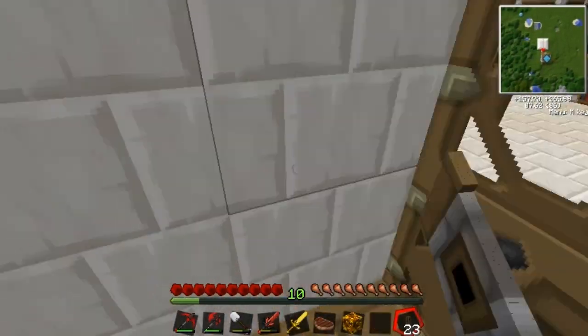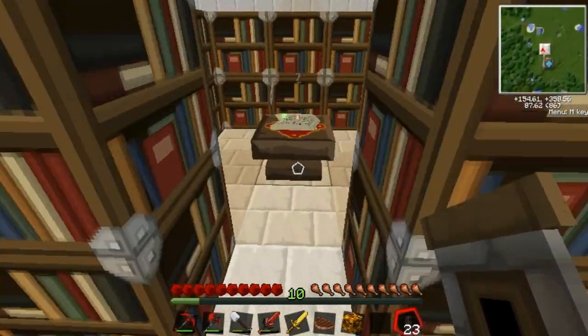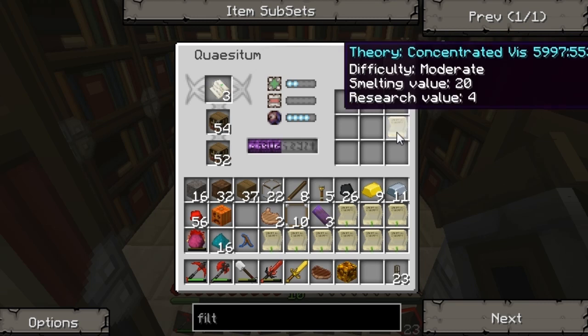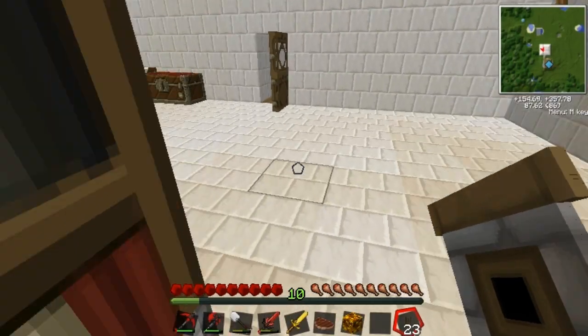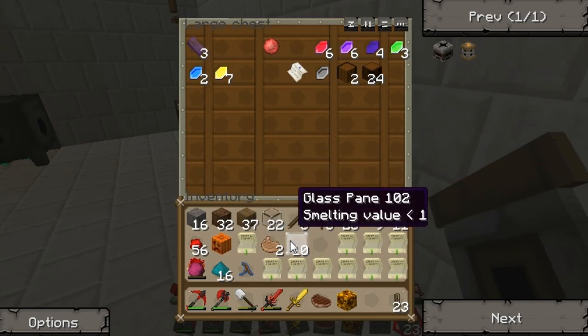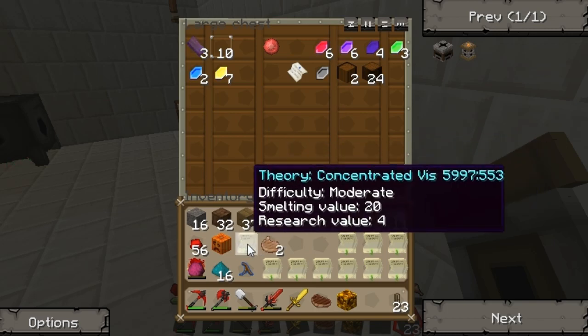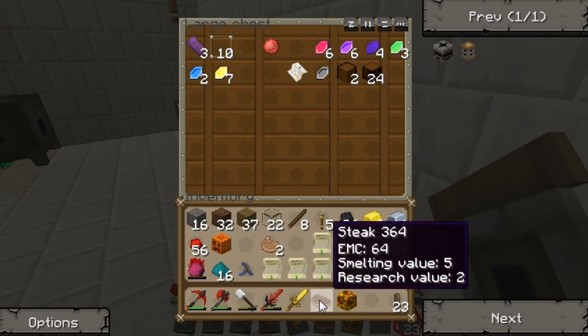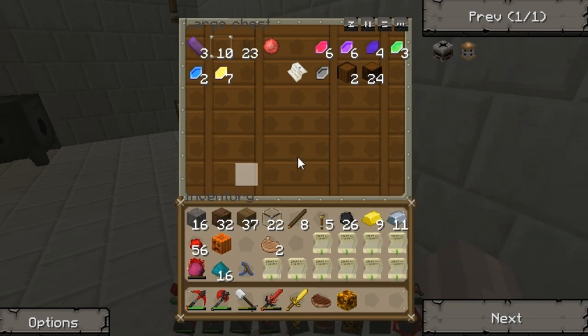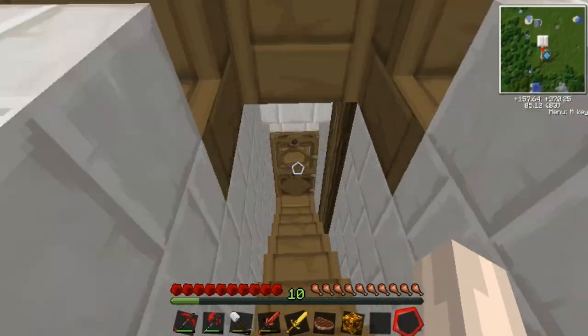So let's go downstairs. Let's let it do the rest of its thing. Actually, let me empty it out first. I need to free up some room in my inventory. Let's keep that in here. Conduit, I guess. Should be good for now.